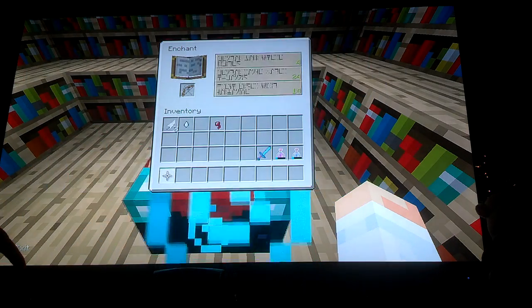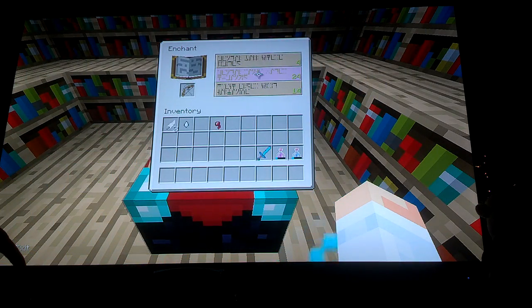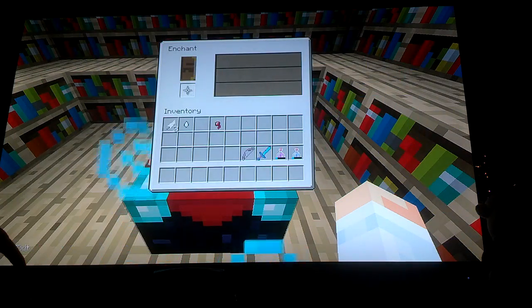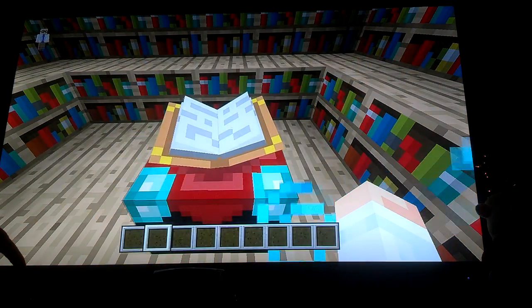We can also do bows, but you can't enchant arrows. Power is three. Punch is one.